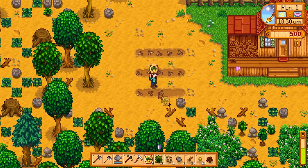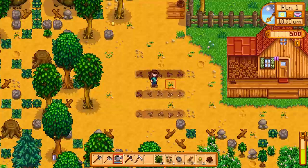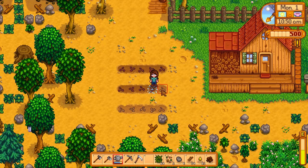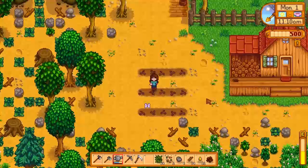Every time we use a tool, our energy on the bottom right goes down. We don't want to lose all of our energy — that would be very bad. I believe if you get to zero, you end up passing out just like the old Harvest Moon games. You wake up in your home and lose the rest of the day — not good at all. As long as we have a little bit of food though, we can raise that energy back up. Always good to keep some food on you.